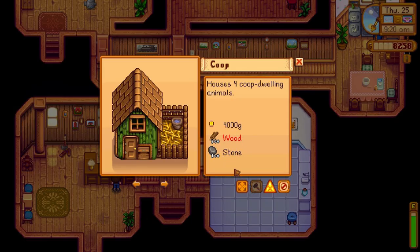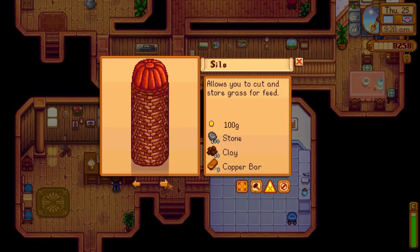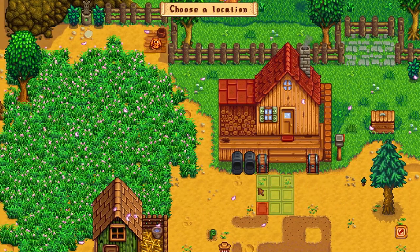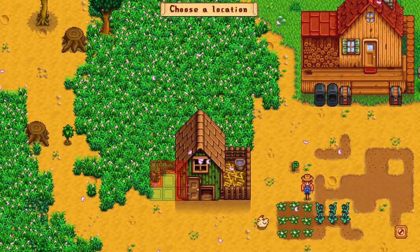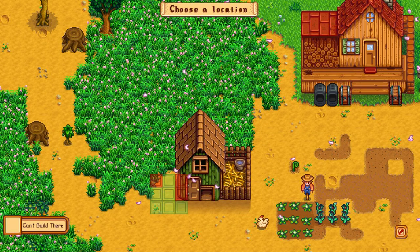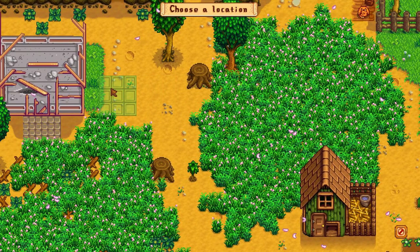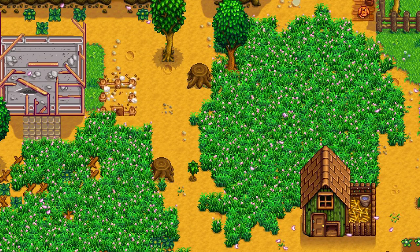I want to construct a farm building - a silo. Let's build that. I'm actually going to keep it close to my chickens, I think. I can't build there because there's grass everywhere. You know what, fine - I guess I won't keep it close to my chickens. We'll put it over here, that's fine.